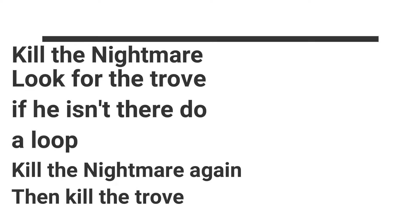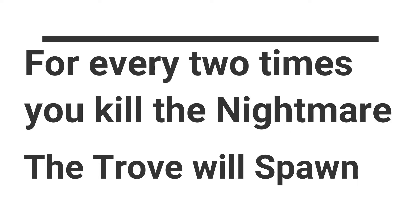Okay so to recap: you kill the nightmare, then have a quick look for the trove guardian - the big nightmare guy. If he's not there, do a big loop of the map looking for other nightmares that spawn, high-value targets, and public events. Then you kill the nightmare again, and then the trove will definitely be there and you do the jumping puzzle. For every two times you kill the nightmare, the trove will spawn. So the loop is: nightmare, loop, nightmare, trove - and keep doing that. Thanks so much for watching, have a great day, see you soon!